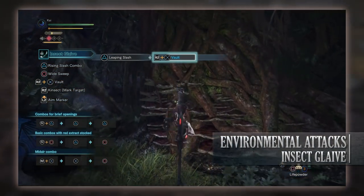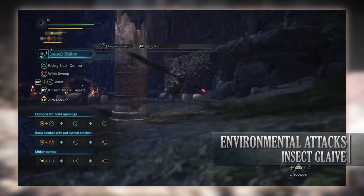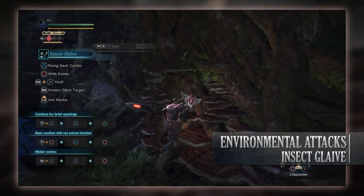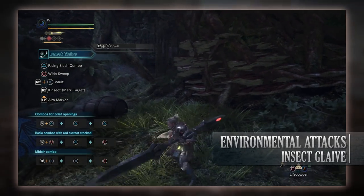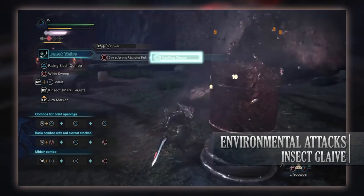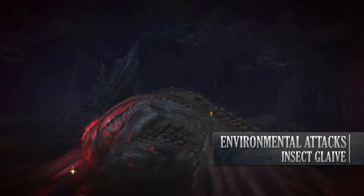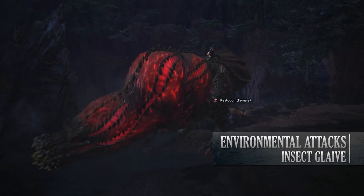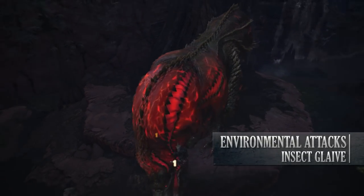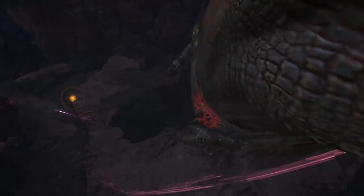If you jump or vault into a climbable wall or tree and push the left stick toward it, your hunter will stick to the surface. You can jump off with a direction and X, or drop straight down by pressing X, after which the usual airborne moves become available. Also, when mounting a monster, transitioning between body parts with the Insect Glaive causes multiple slashes dealing considerably more damage than standard mount attacks — though this consumes stamina, so don't overdo it.